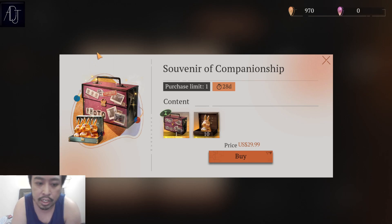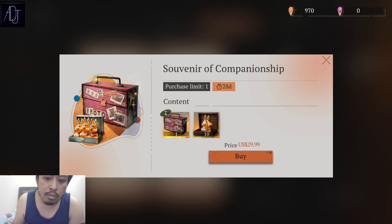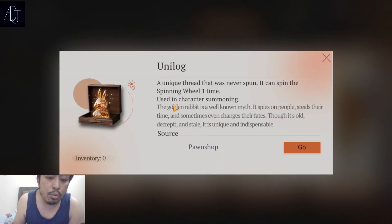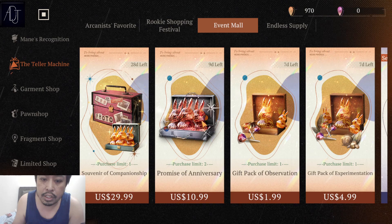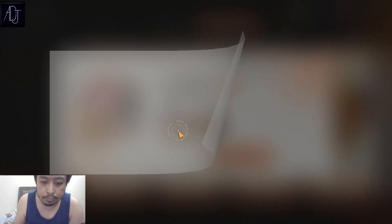It costs 30 bucks and it's called 'Souvenir of Companionship.' At the time of recording, we still have 28 days before this one will be gone. It is a bundle — a six-star selector bundled with a multi worth of currency and 10 unilugs. In the Friendship Suitcase, there are six-stars that you can choose from, but you can only choose one.